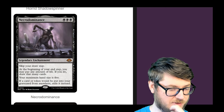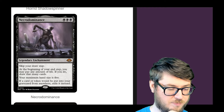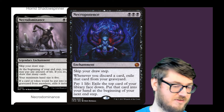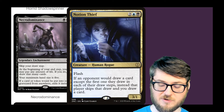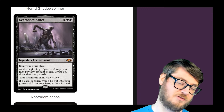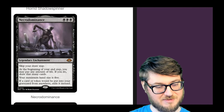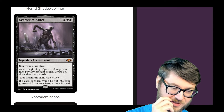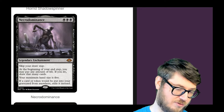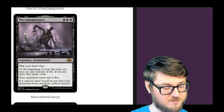Necrodominance — triple black. You skip your draw step. At the beginning of your end step, you may pay any amount of life; if you do, draw that many cards, but your max hand size is now five. If a card or token would be put into your graveyard from anywhere, exile it instead. This is very similar to Necropotence. Necropotence is nice in that it gets around Notion Thief, while this does not — it specifically says draw. This also reduces your hand size by two. But if you're playing permanents that trigger off drawing cards, this is better than Necropotence. I think if you're already playing Necropotence, why not play Necrodominance? These cards, when they hit the table, are hard to beat in Commander. Every time someone keeps one of these for multiple turns, you just can't keep up because they'll always have a full grip of cards. This is going to be a huge mono-black staple. I expect this to be pretty expensive because it's also a mythic.